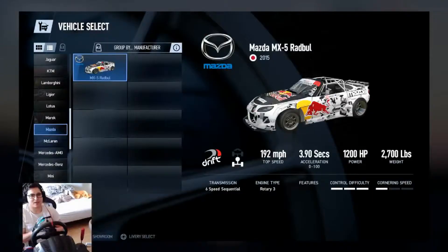Let's have a quick look at the vehicle statistics. It's in the drift spec category with a six-speed sequential gearbox, powered by a rotary engine producing 1200 brake horsepower - one of the most powerful cars in the game. It does 0-60 in 3.9 seconds and has a top speed of 192 miles an hour. I don't think we'll ever reach that speed because the car will just throw itself sideways on a straight line.